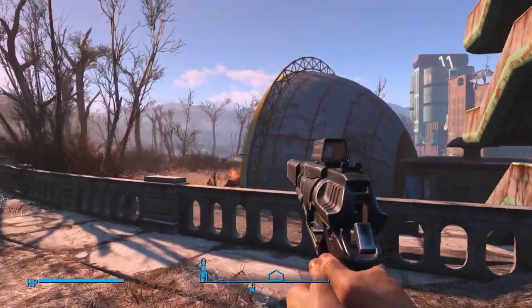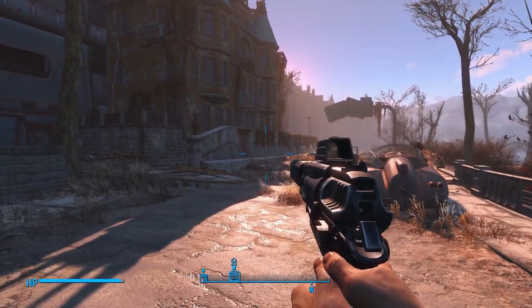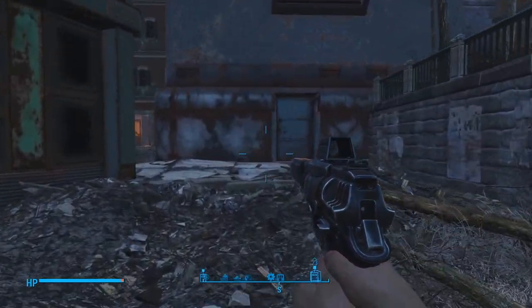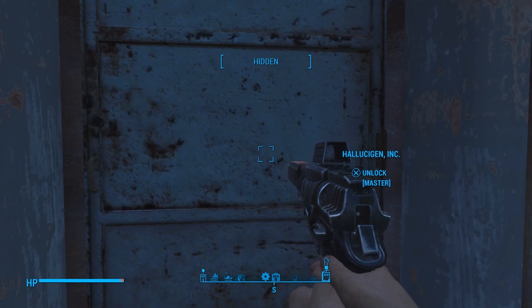If you want to pick up the waypoint or discover the location, you can. Let's pick this lock. We're going to go backwards into Hallucinogen Incorporated and work our way out to the front.